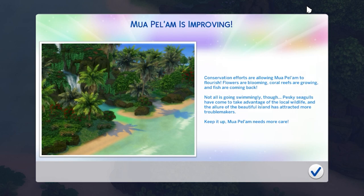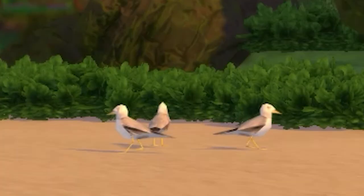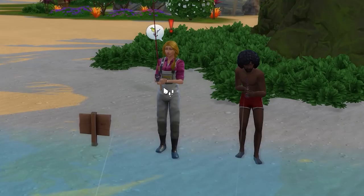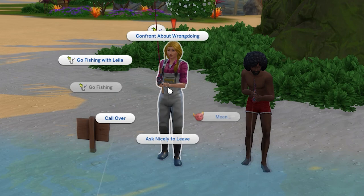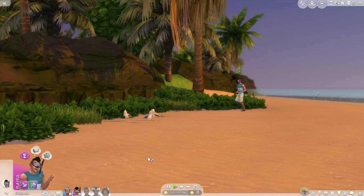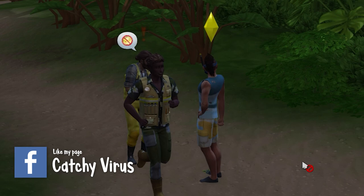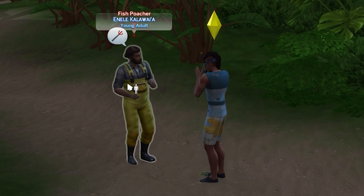Once the first notification pops up that the island is improving, you'll need to keep an eye out for certain things. Seagulls will now cause issues with the wildlife. You'll also encounter fish poachers, litter bugs, and anti-environmentalists. To finish improving the island, you're going to have to deal with the seagulls and these people. You can aggressively confront the other sims or do so peacefully. Sims with a high charisma skill are more likely to be successful at convincing the sims to leave the island alone.